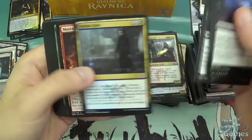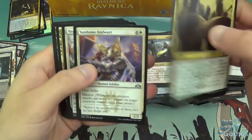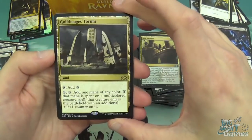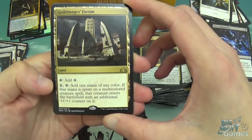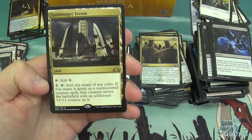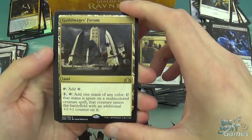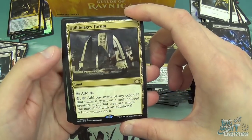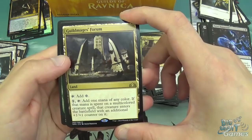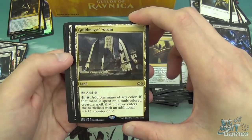Never Happened, Maximize Altitude, Notion Rain, Packs Favour, Hypothesizzle, Join Shields, Sunhope Stalwart, Hasda Marshall, and Guildmages' Forum. It's a land — taps for colorless, or you can pay one and tap it to add one mana of any color; if that mana is spent on a multicolored creature spell, that creature enters the battlefield with an additional +1/+1 counter on it. If all of your creature base is multicolored then it's possibly worth playing, but other than that it's not that good.